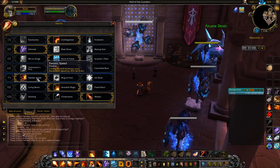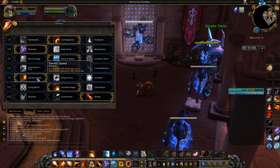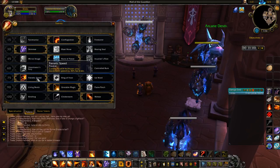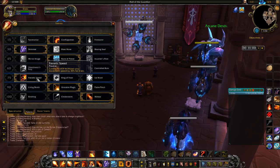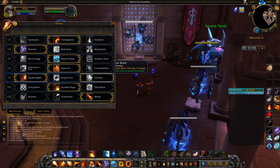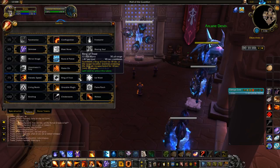I use Frenetic Speed, because when raiding or even in Heroics, there is a lot of moving around — that's why I use Shimmer. So you're able to cast Scorch and move a little bit faster, whereas Ring of Frost is pretty much useless. Ice Ward is only useful if you know you're going to die, pretty much.